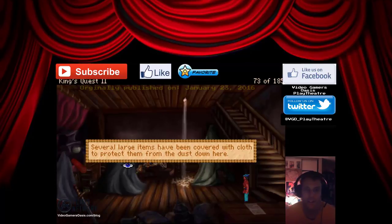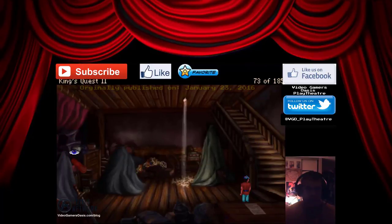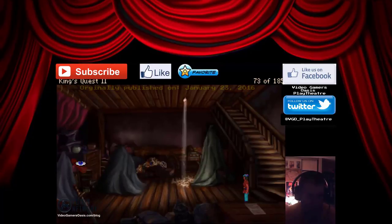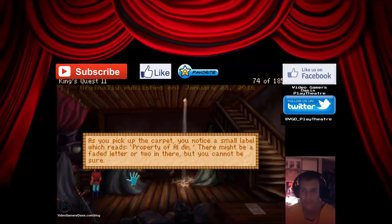Several large items have been covered with cloth to protect them from the dust down here. A tangled mass of jewelry and chains have been dumped into boxes and pushed up against the back wall. This is a secret room located directly beneath the antique shop — the proprietor uses this room as a storage area for her worthless wares, although there may be something of value down here. But there's a carpet here. You see a colorful rolled-up carpet. Let's grab it. As you pick up the carpet, you notice a small label which reads 'Property of Al Dinn.'